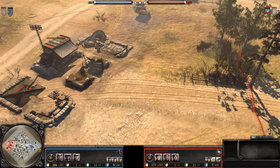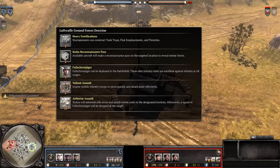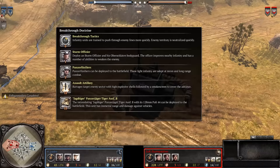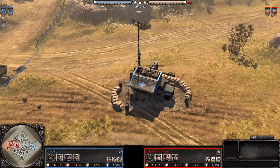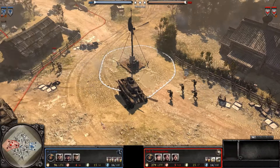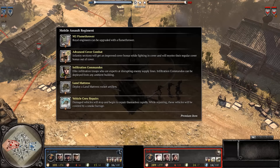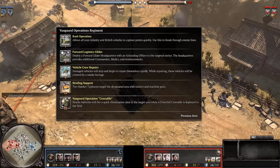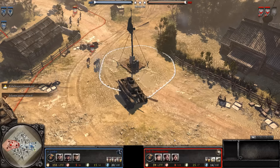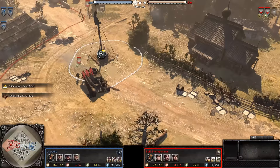El Padre is bringing in very unsurprising commanders — he has Liftoff of Ground Forces, Scavenged Doctrine, and Breakthrough Doctrine — three commanders we expect to see out of him, and he is indeed opening up very, very standard. Sturmpanther, by his own reckoning, is bringing a slightly different set: Mobile Assault, Vanguard Operations, and the Attack Support Regiment, which we don't often see.